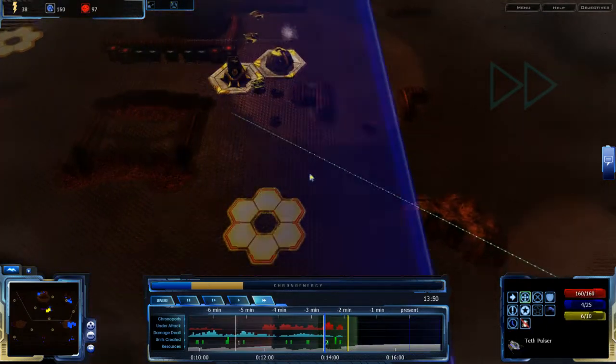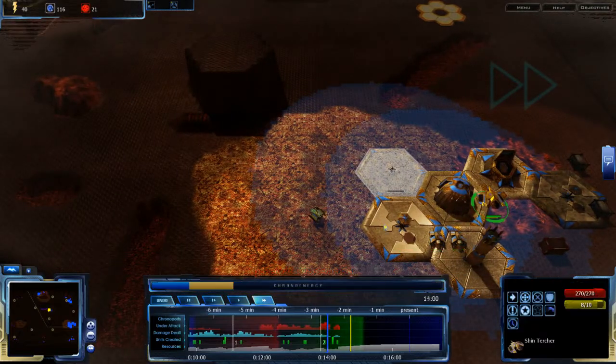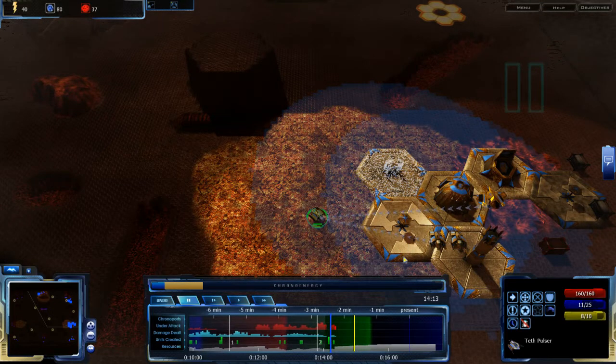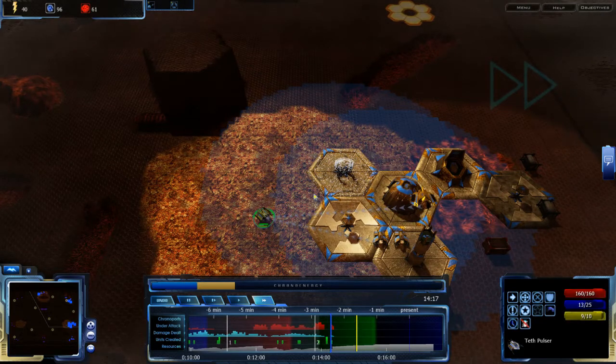Teth Pulsar dead. You go back, you jump back. I'll think for a second — actually, I'll fast-forward and think. That seems a lot more productive. I'll get more Chrono Energy that way. So Slip Gate needs to finish — once that's done, I don't think I can actually Chronoport anything back. I don't have enough QP to Chronoport much.